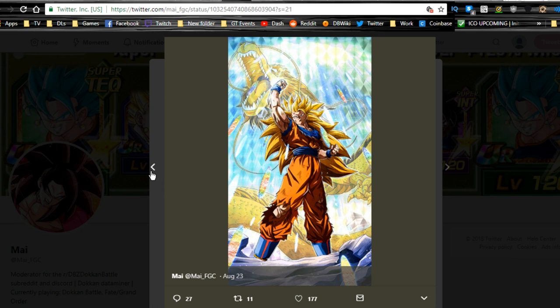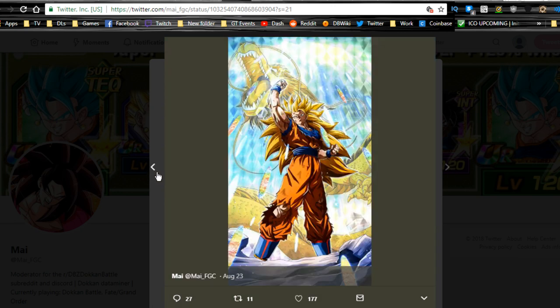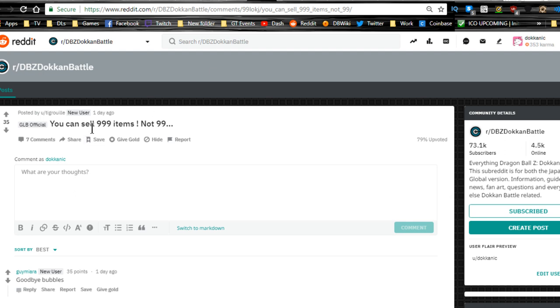There are pictures of the Super Saiyan 3 Goku — the Technique one — the Wrath of the Dragon one, and Vegito Blue with the new diamond backgrounds. I didn't even know they were missing it — that's how much I pay attention to the card art background. You can also now sell multiple items in Baba — up to 999 at once apparently.